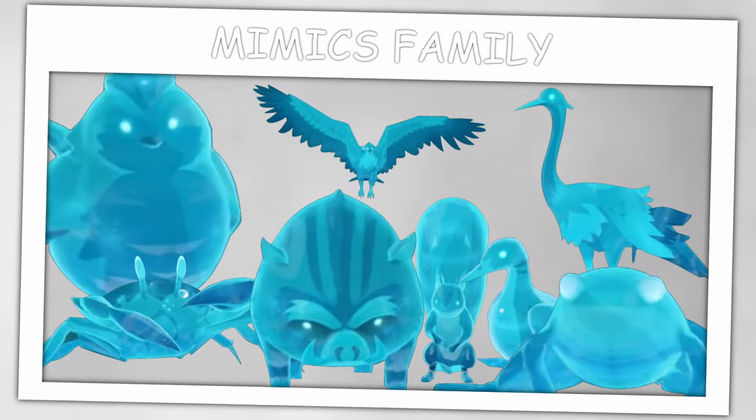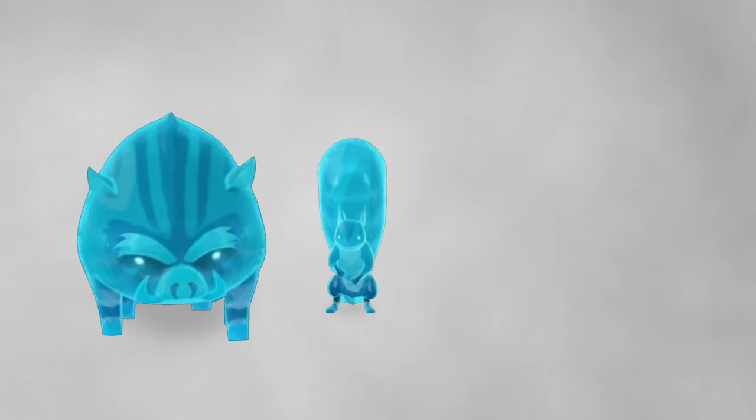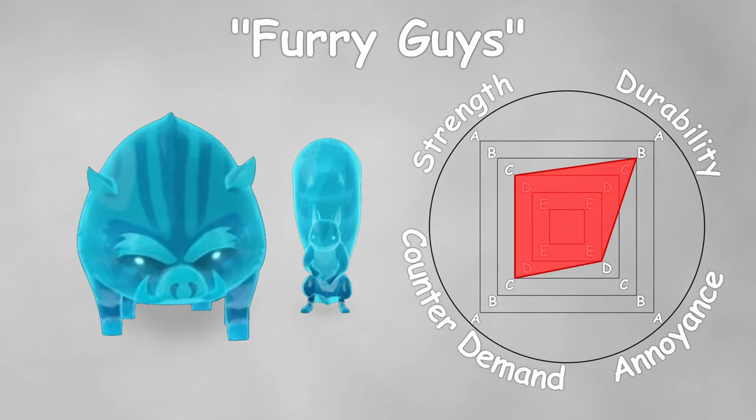There are 8 types of Mimics, which can be divided into 4 groups. The first group consists of Boars and Ferrets, the furry guys, because they have fur, of course.